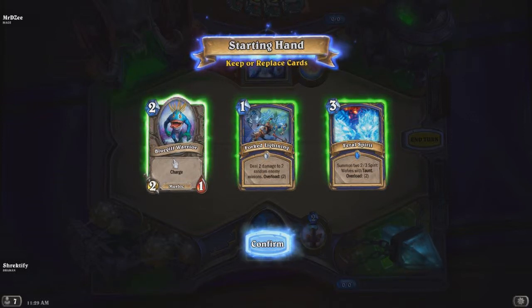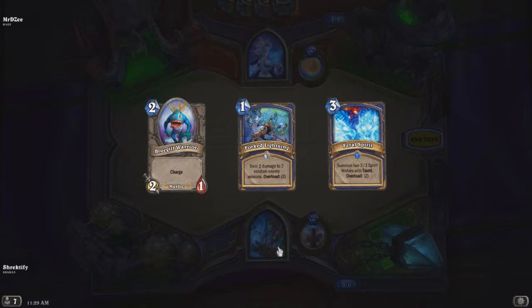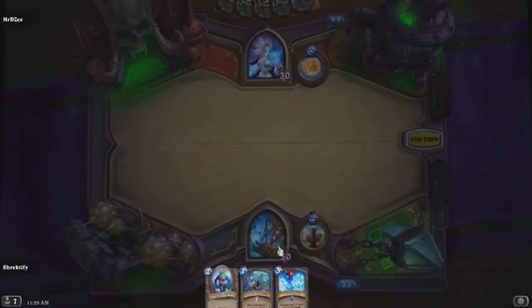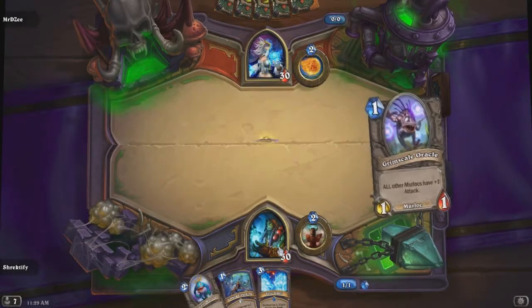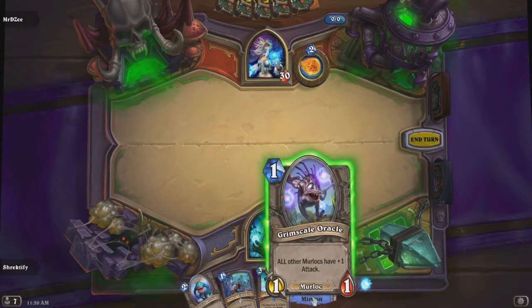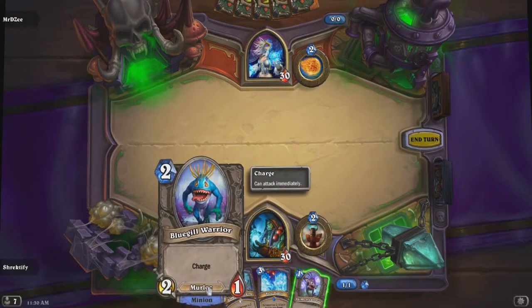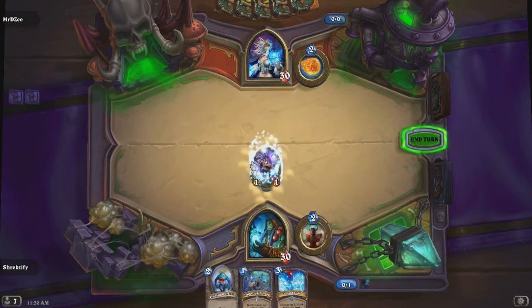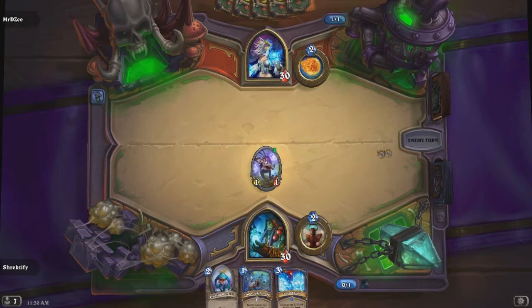We start off with a Bluegill Warrior, Forked Lightning, and Feral Spirit. I think I am going to keep this hand as an early hand. The opponent is still choosing her cards. I wonder what kind of Shaman she thinks she is facing up against. The first thing we draw is a Grimscale Oracle, which gives all other murlocs plus 1 attack. Next turn we will be able to play into the Bluegill Warrior, so hopefully Grimscale Oracle will be able to live next turn. I am going to play him out and that is going to end my turn.